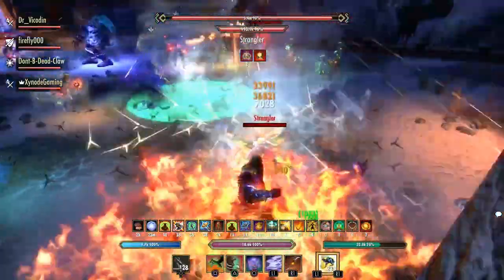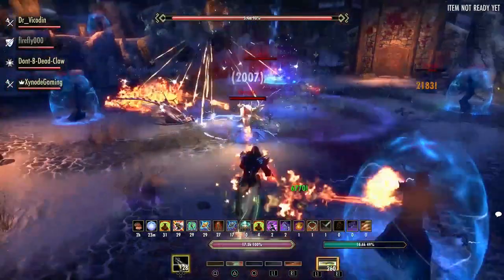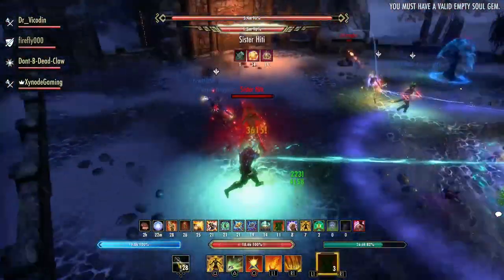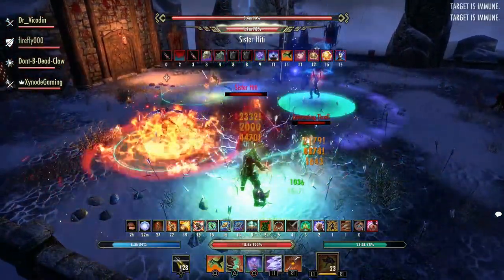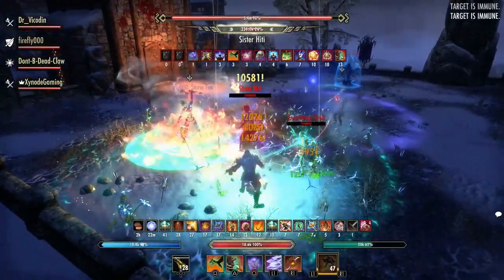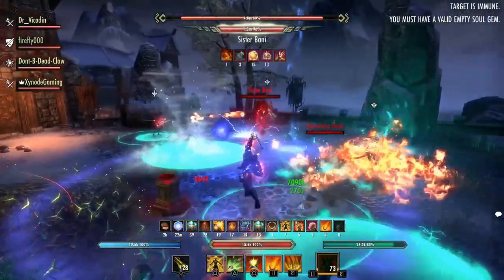Witch two spawns stranglers. Take the fire, thaw out the strangler by standing next to it, and kill it. The remaining mechanics — lightning, witch attacks, Horefrost — are still active. Whoever has the fire needs to find a strangler and go thaw it out; there are usually two per phase. Witch two is the only phase where you get stranglers, so for all other witches, if someone has fire on them, you can cleanse it. Do not run through your group with the fire — just cleanse it off.